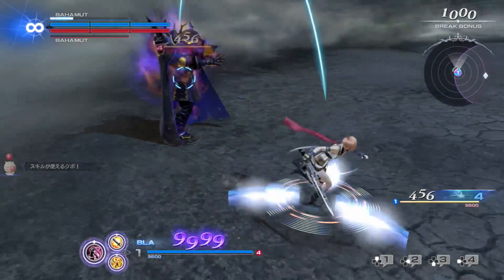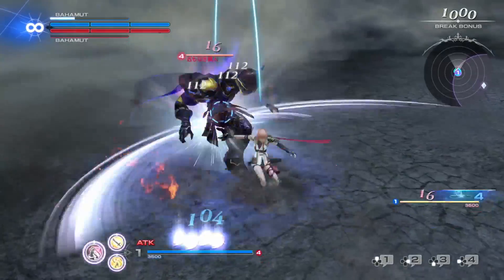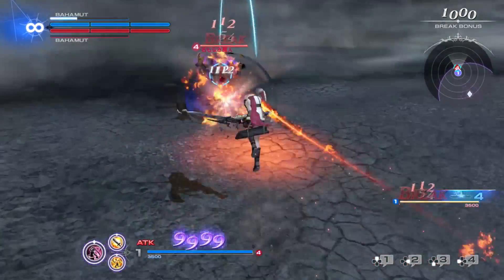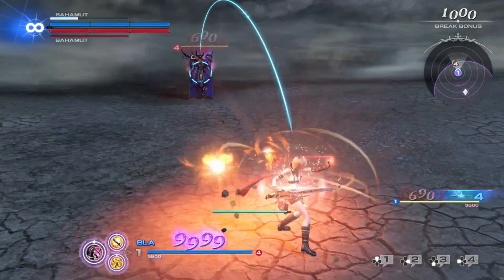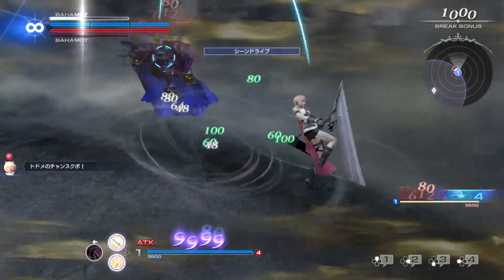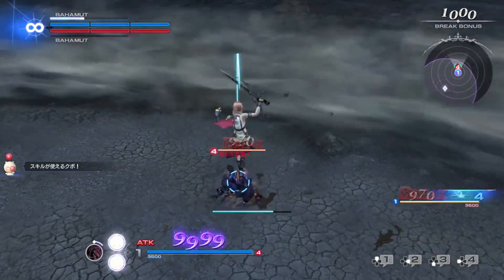Lightning is a highly versatile assassin. She is able to swap between two different paradigms when you press L3 outside of your attacks. The two paradigms are Ravager and Commando — Ravager is a mid-range caster, while Commando is an upfront physical fighter. Useful for adjusting your fighting situation or setting up combos for yourself or allies. Her EX skill is Army of One, which deals bravery damage and heals you per hit landed.